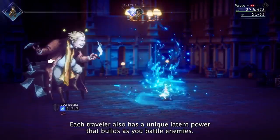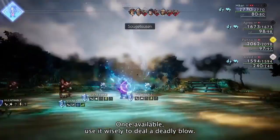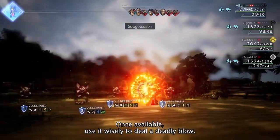Each traveler also has a unique latent power that builds as you battle enemies. Once available, use it wisely to deal a deadly blow.